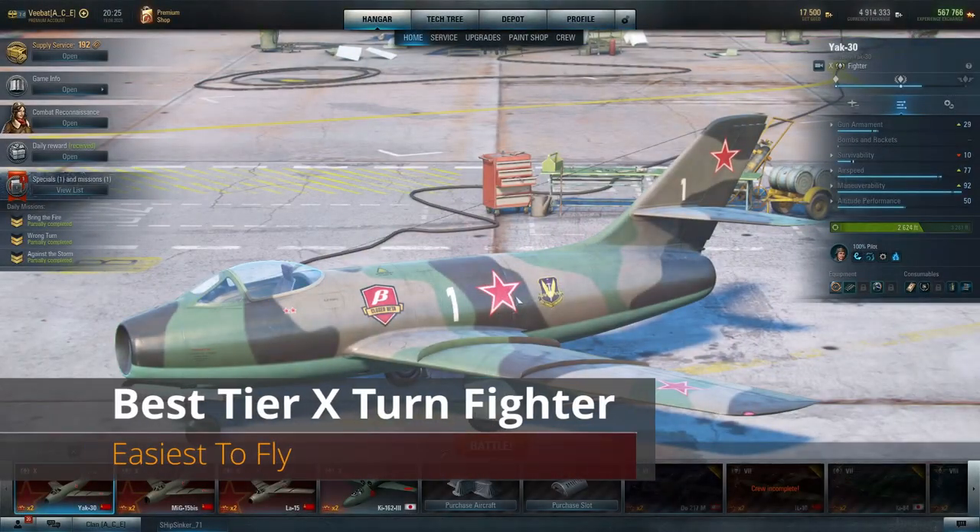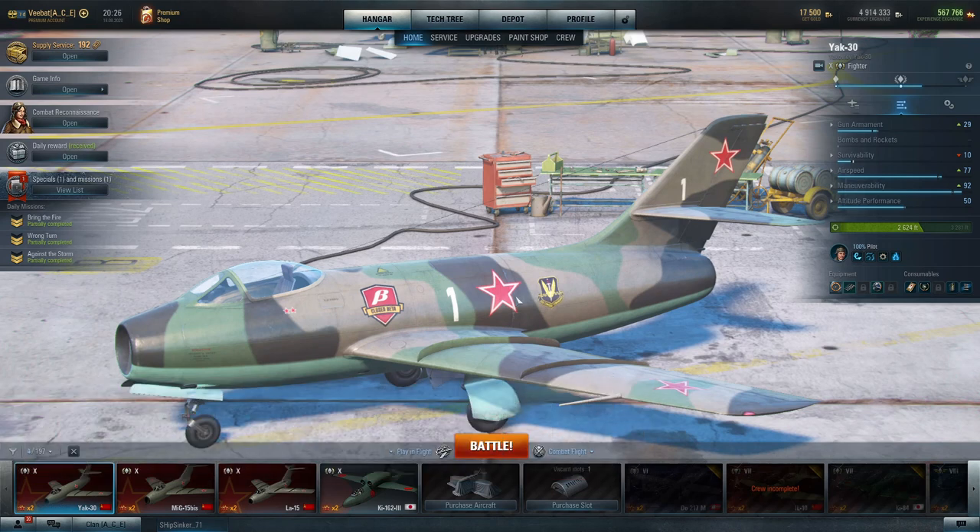Hey guys, vbat here with another V Plays. Last time we looked at the best tier 10 altitude fighters. Now I want to cover your mid to low altitude turn fighters. The Ki-162-3 is debatable here, but really I think it comes down to the Yak 30 versus the LA-15. I know what I prefer and that's the LA-15, just because it feels more versatile.